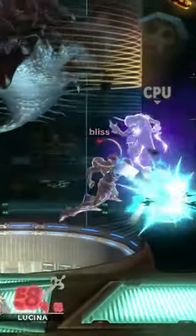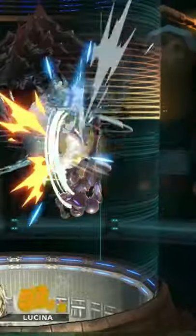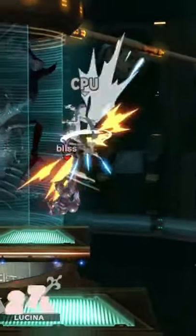At mid percents, down throw combos into forward air, and on DI in, down throw can also combo into up air. Up air combos into itself, up special, and can be used for platform extensions as well.